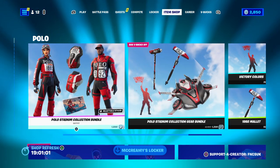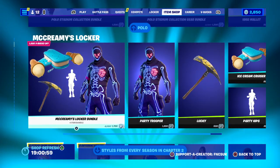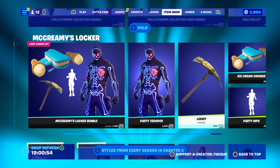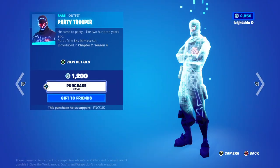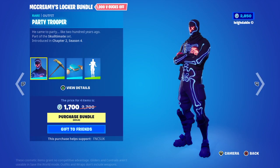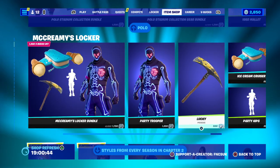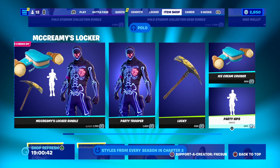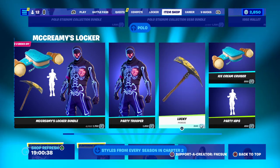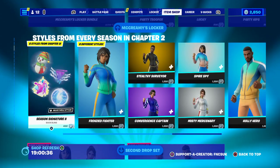The ice cream blocker is still here, so you've got party trooper. You're supposed to have selectable styles but not anymore — that's only if you're getting it for the first time. You've got party hips, lucky pickaxe, and the ice cream rider for 800.